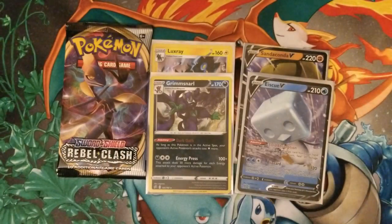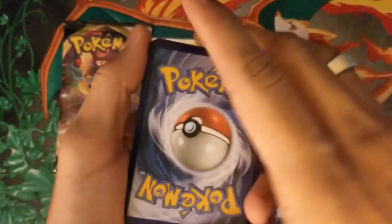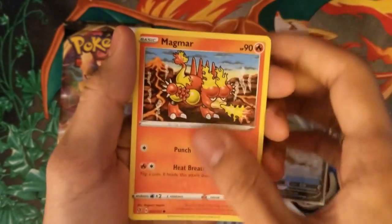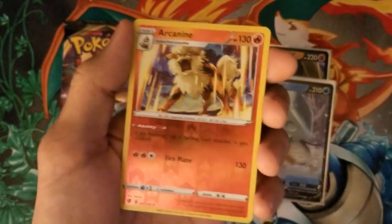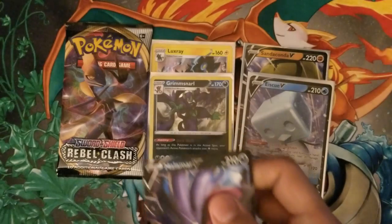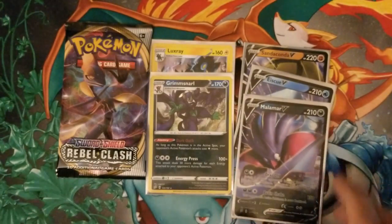We have another Toxtricity pack. Come on Toxtricity, I know you're hiding a Full Art in here somewhere. I believe. Code card, 1, 2, 3, 4. We're going Fighting again, sticking with my guts. Fighting — I'm so good at this guys, give me some credit in the comments! Fighting Energy, a Scoop Up Net, Heracross, Electrode, Hone Edge, Imp, Magmar, Electabuzz, Squovet, a Reverse Holo Arcanine — that looks pretty badass. And our last card is a Malamar V! Let's go — 3 V cards! That looks really dark, just black on black, really cool. Two more packs left: Cinderace and then Inteleon.